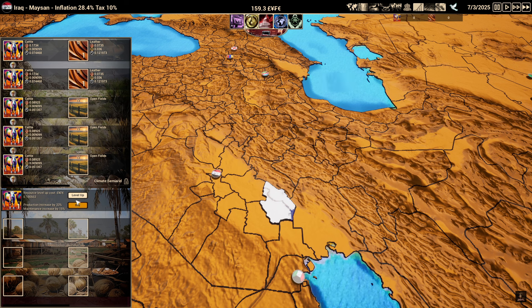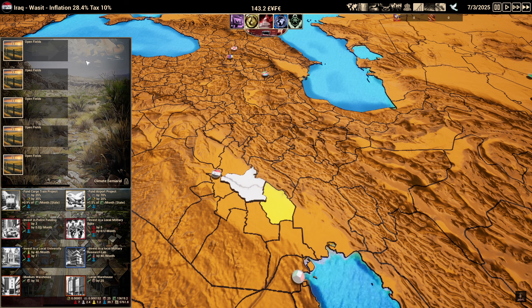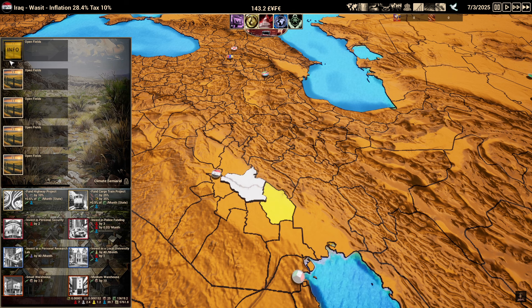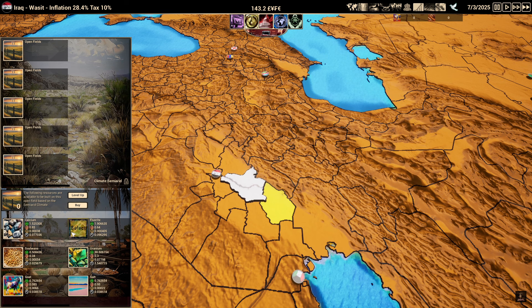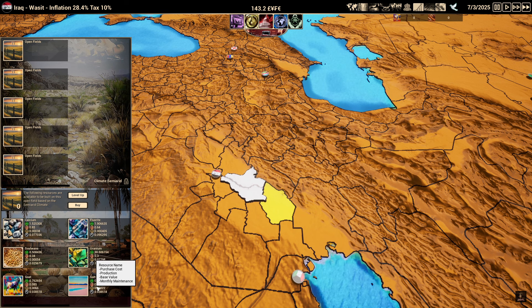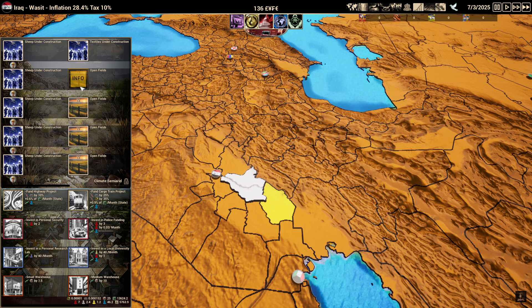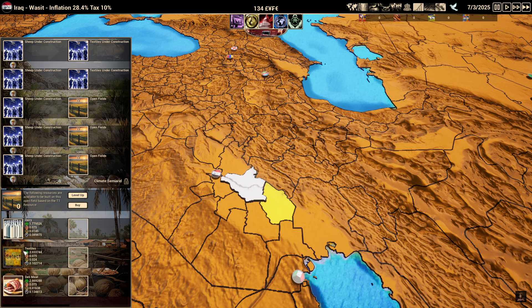Let's upgrade our cattle to increase leather production. For this region, I'm just going to buy leather and keep everything together. Now we're going to go into another county and diversify what we're making. The strategy is to spend as much money as you can right away, let yourself go into the negative, and then bulk sell everything.